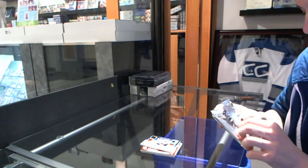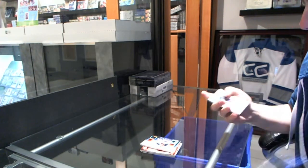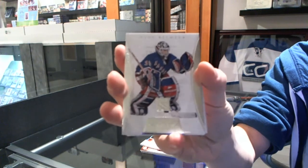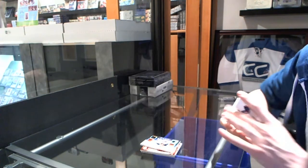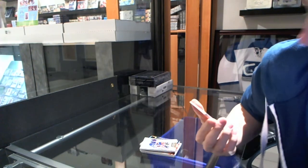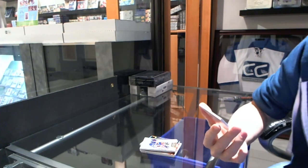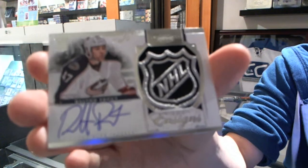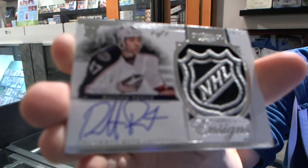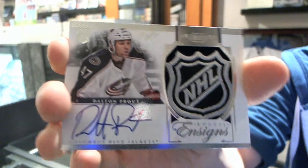And now the Dominion Chopper. Well, we did go back-to-back. Base card, Number 125, Mike Richter. It happened in the last break, and here we did it again — we've got a 1 of 1, Rookie Auto Shield, Dalton Prout. 1 of 1, Rookie Auto Shield, Dalton Prout.